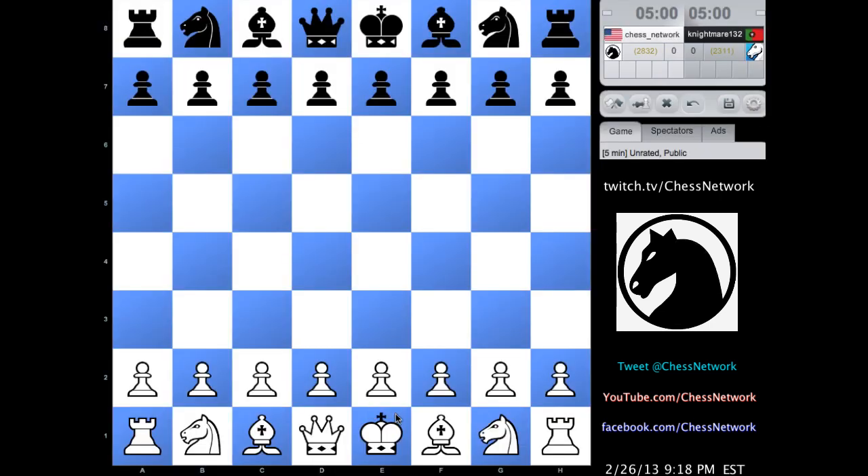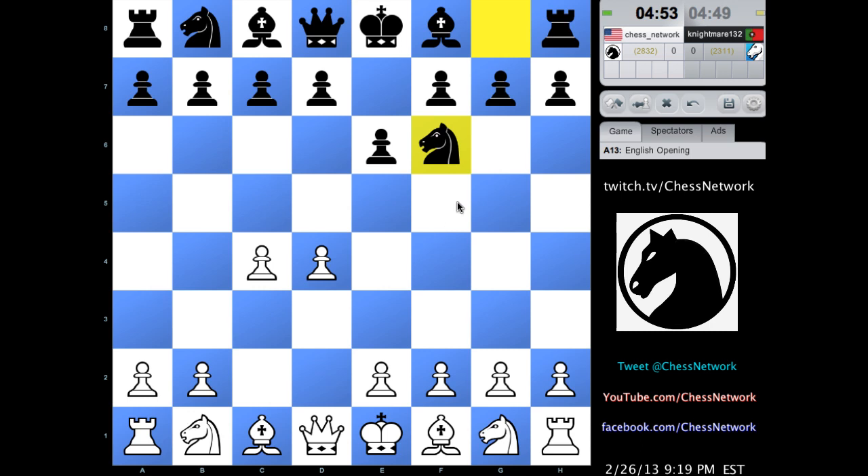Five minutes standard, let's try c4. English time — English — but my opponent is pretty much saying we're gonna go into Queen's Gambit declined, accepted Benoni. c5, d5 — okay, an invitation for maybe a Nimzo. Let's go with this, I don't want to commit my knight just yet. Just d5, grab some space.